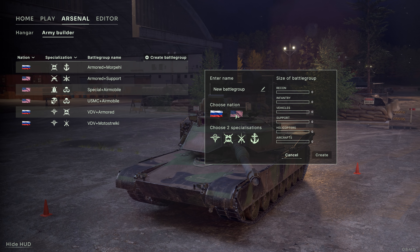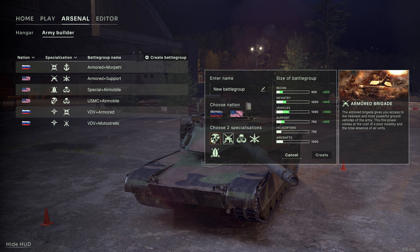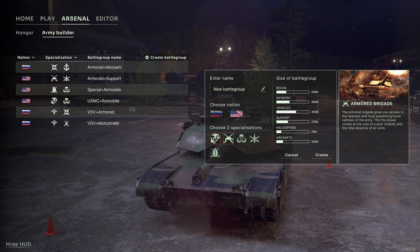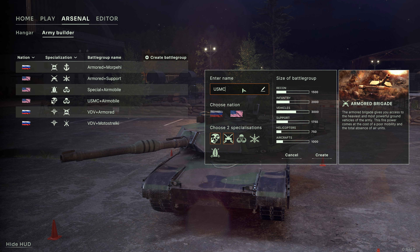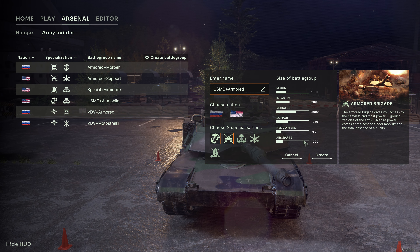Select a nation and two specializations out of the four proposed. Here, we select USMC and Armored. Each specialization contains a unique roster of units, resulting in six unique battlegroup archetypes. Name your deck and you are ready for the next step.